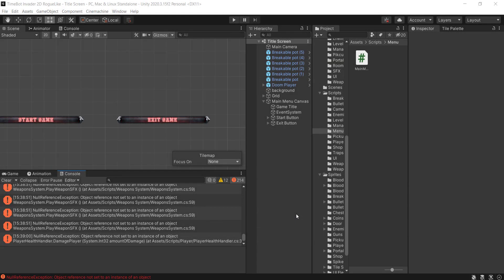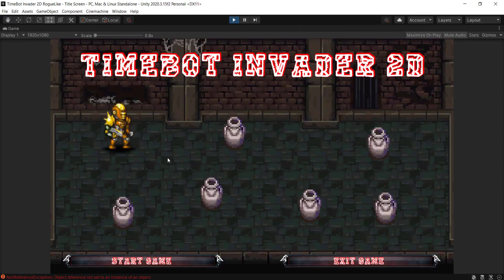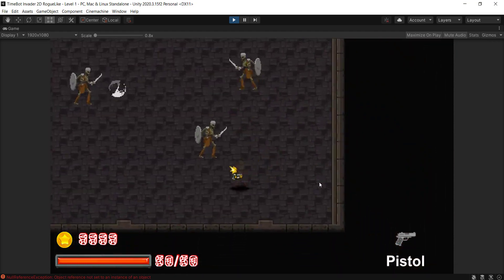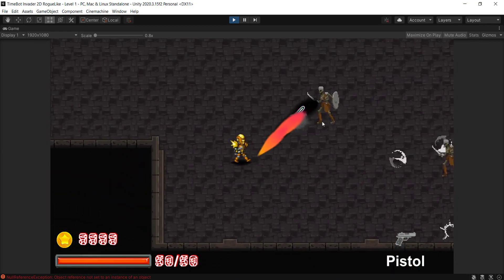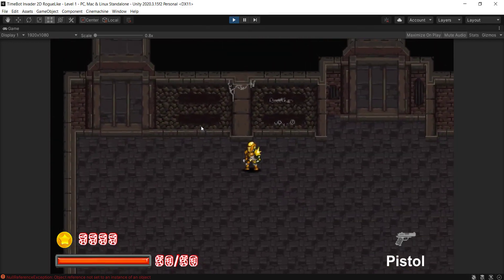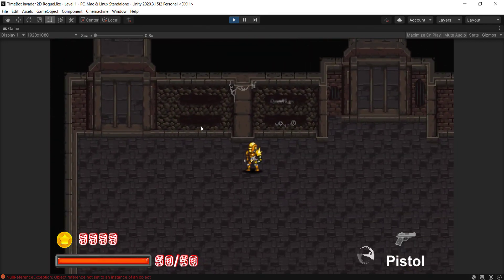Welcome back to a brand new long video. When we run the game you'll see that we have the Time Bot Invader 2D. We have two buttons: the exit button that displays some text, and the start button which takes us to the first level. We can shoot, get health, and also die, so let's get started.